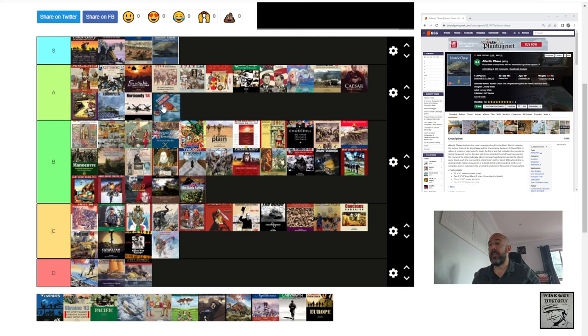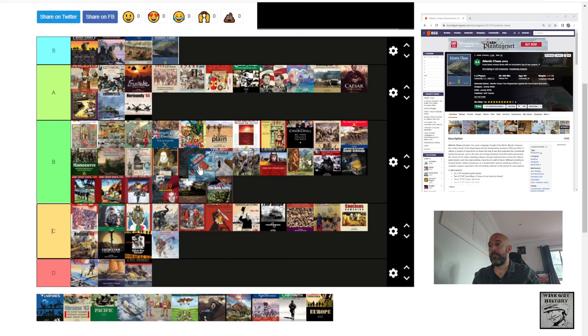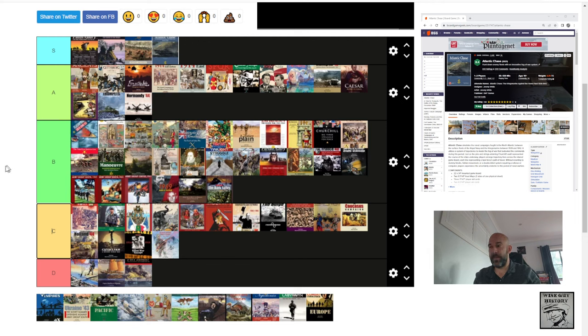Flashpoint: South China Sea — I'll put it high B tier, a B+. It's been likened to Twilight Struggle, but it really is a unique game and deserves its own attention. Really interesting card-driven map manipulation type of game.